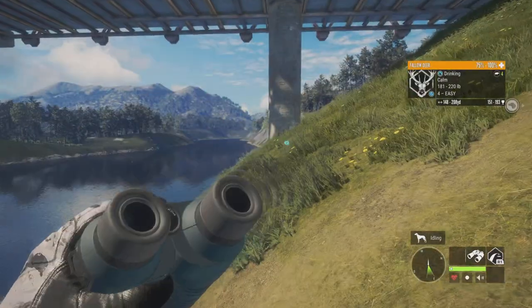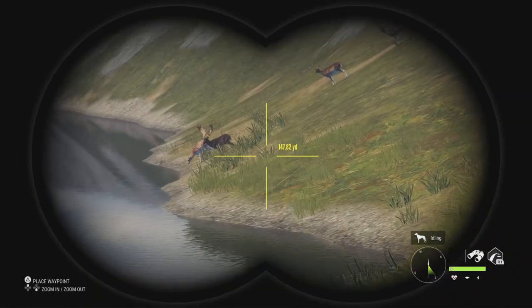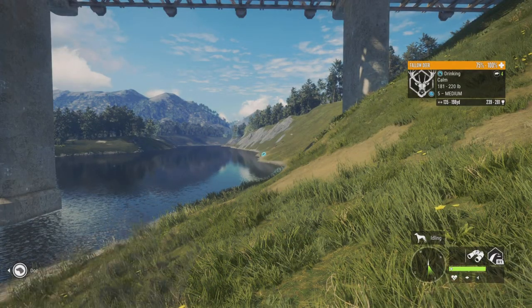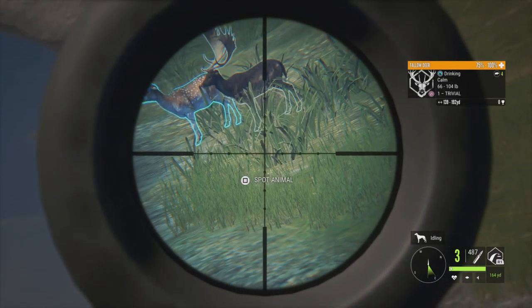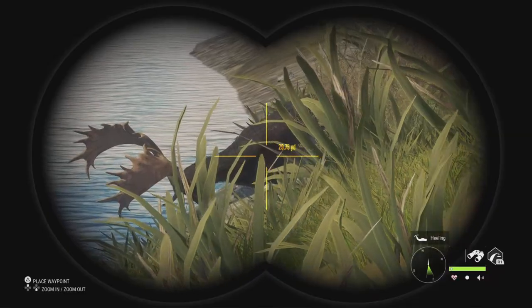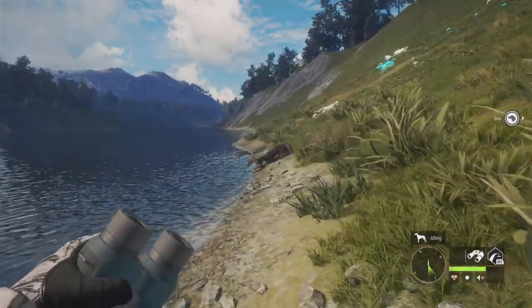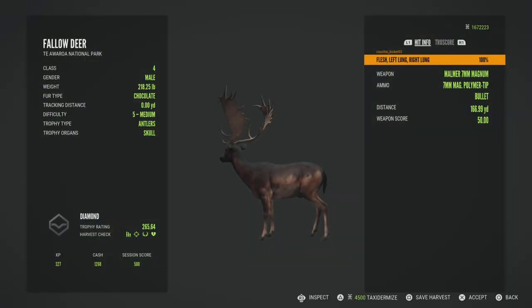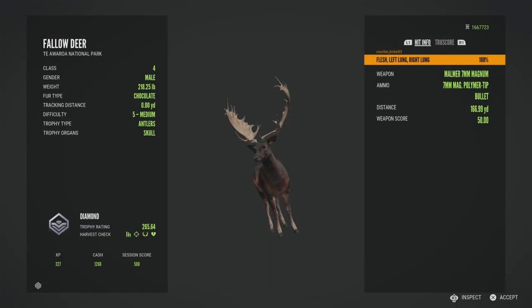Oh no, there's a really big chocolate — dropped him. Alright, he's a pretty big one and it will definitely be diamond number 54. 265.64, so another really nice one.